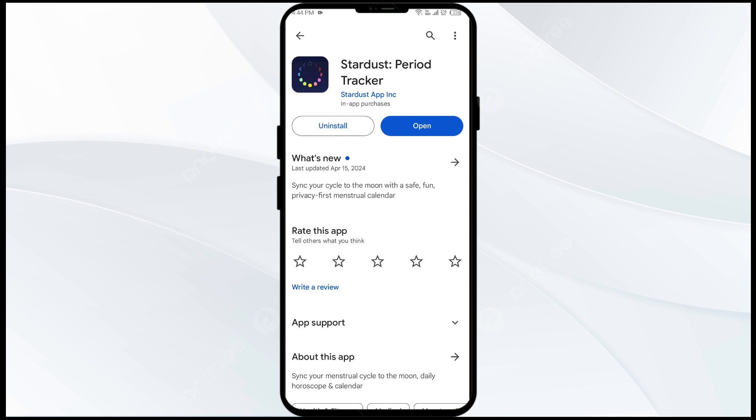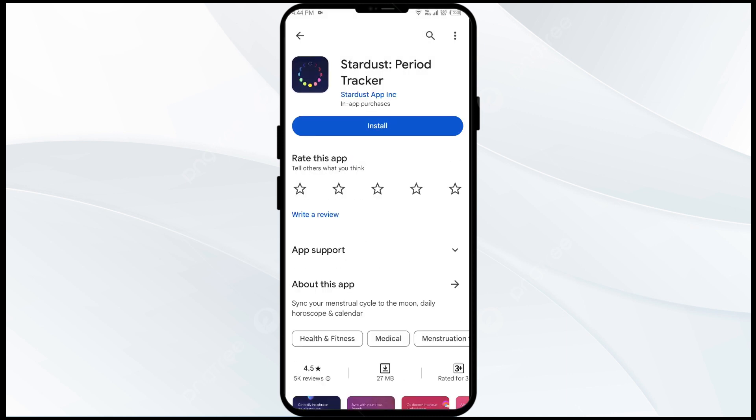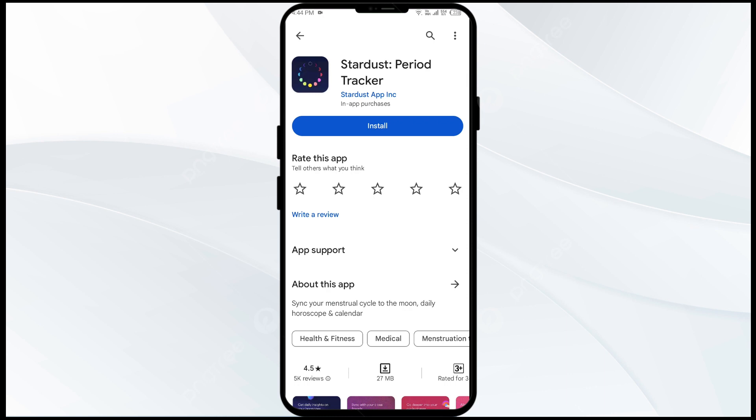Fifth solution to this problem is to uninstall and reinstall the Stardust app. If the problem persists, uninstall the Stardust app by going to the Play Store, searching for the app, and selecting Uninstall. Once uninstalled, reinstall the app by clicking on the Install button.